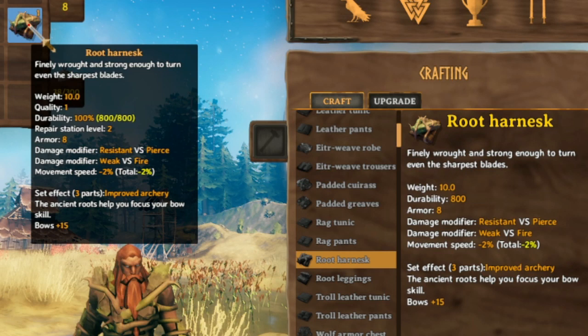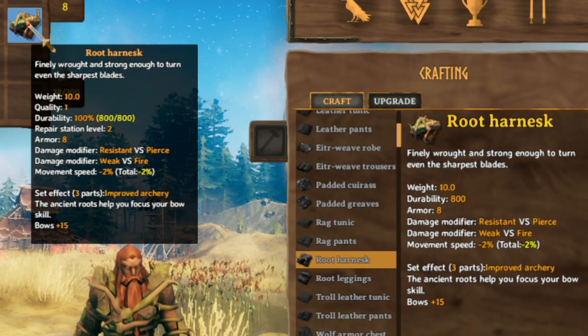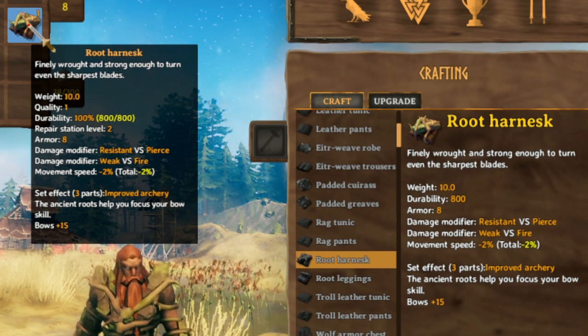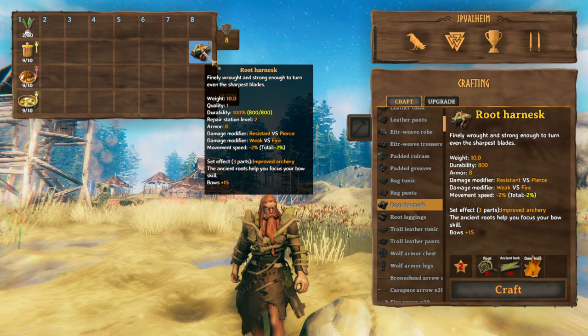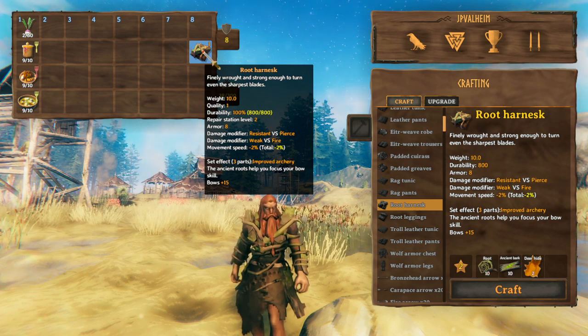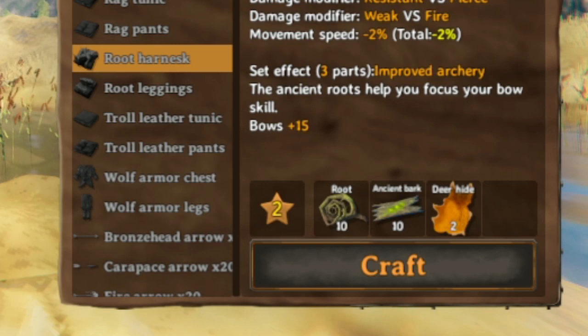This piece of armor is so good that it remains viable until you get to the Mistlands. That is intense because you get this in the swamp. I'm not even gonna get into the set bonus — I'm only talking about the chest piece, the root harness, what you can make with a level 2 workbench, 10 root, 10 ancient bark, and 2 deer hide.